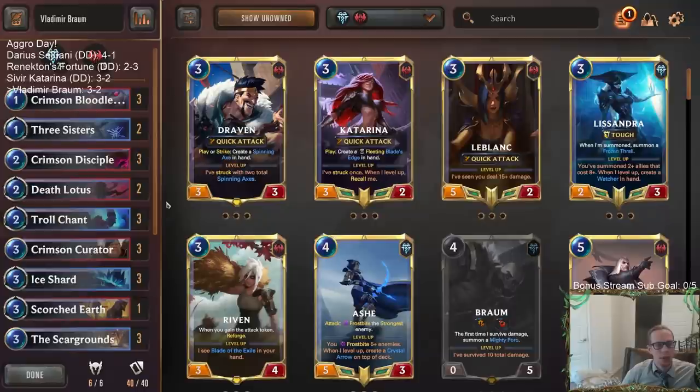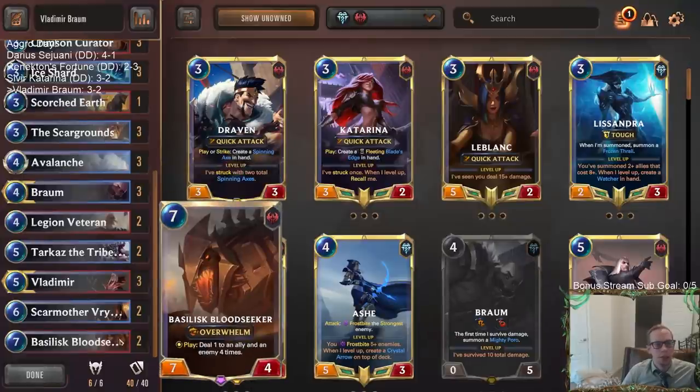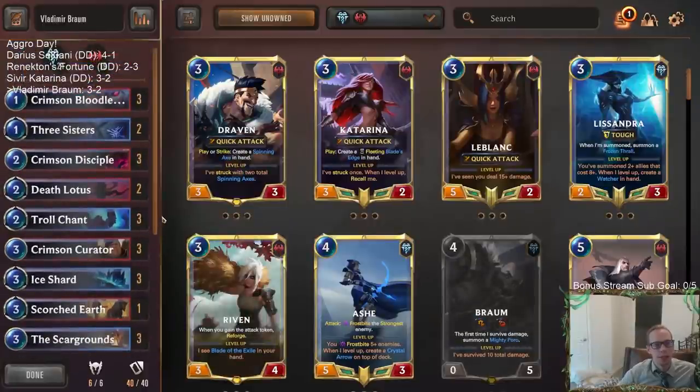A lot of decisions I made in that game ended up backfiring - I took extra damage on that one block, I didn't save Ice Shard. But the Cythria just dominated that game. It was a bunch of decisions that ended up really biting me. I think I just didn't take that deck seriously enough. I thought we had that game kind of the whole time, until that Cythria. The Cataclysm free attack on my Braum - that's when it completely turned. I underestimated their deck for sure.